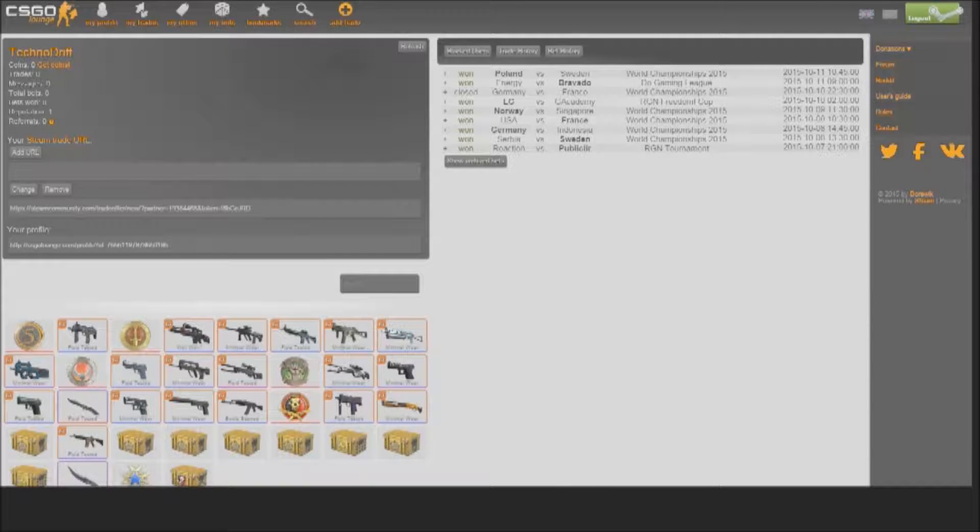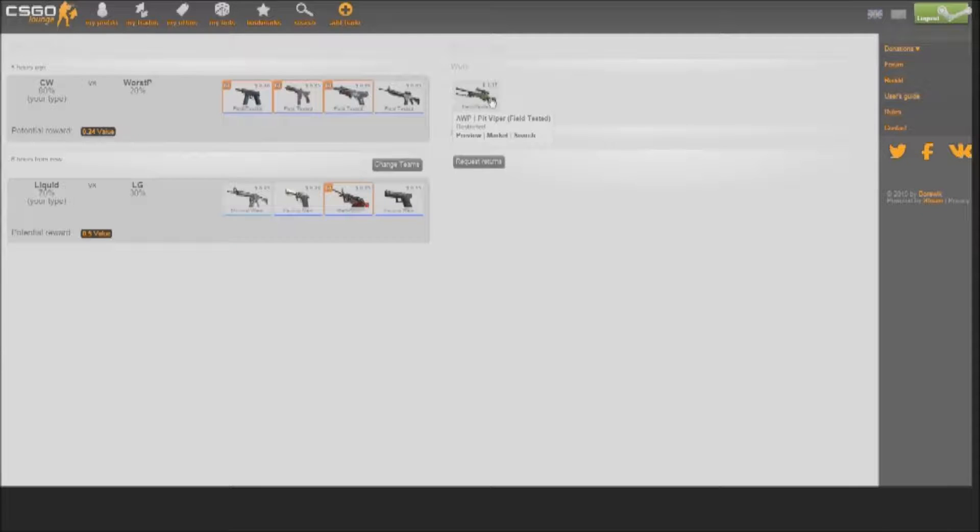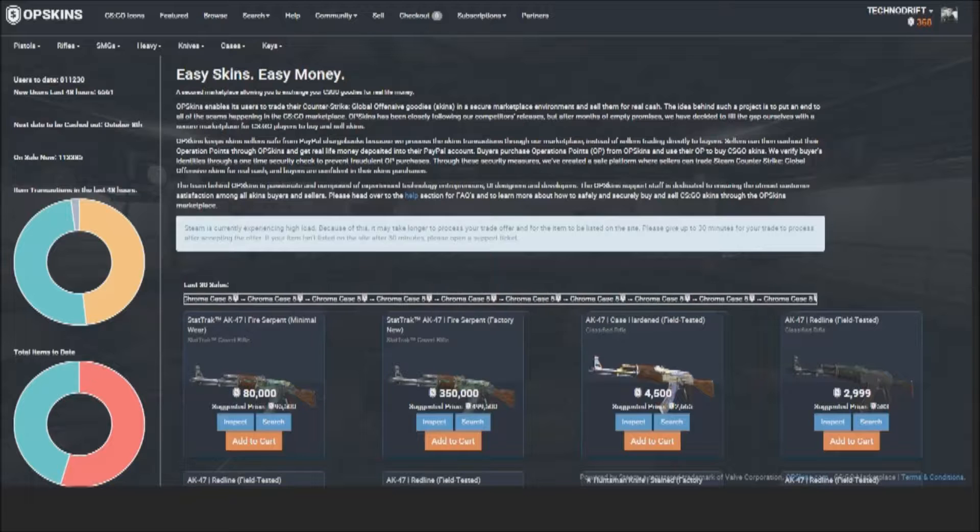After you get your skins, you can request your returns back — they trade them to you on Steam — and then you can sell them. To turn the skins into real money after you bet, win, and get them in your inventory, I use OP Skins. It's a really nice marketplace that cuts out the middleman. It's like Steam, but instead of getting your funds stuck on Steam, you can put them on PayPal and actually use your funds.